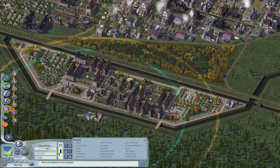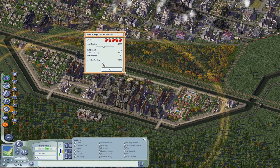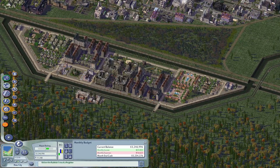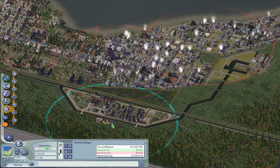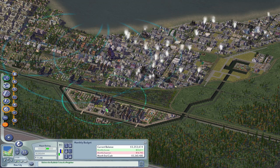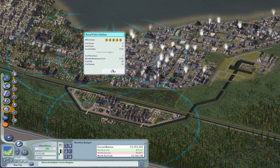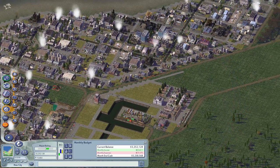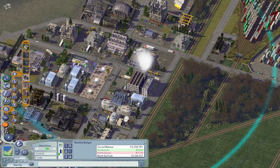Here I noticed that medium wealth was having some issues, so I decided to give them some education to just increase the desirability of the area. I ended up checking whether the hospital was doing okay and it was a bit short on funding. In terms of park value this area should be super fine because the canal adds some park value and I built a bunch of parks nearby, so it was really just the services that were lacking. I ended up adding some fire services and police services to make sure that area had everything they needed.